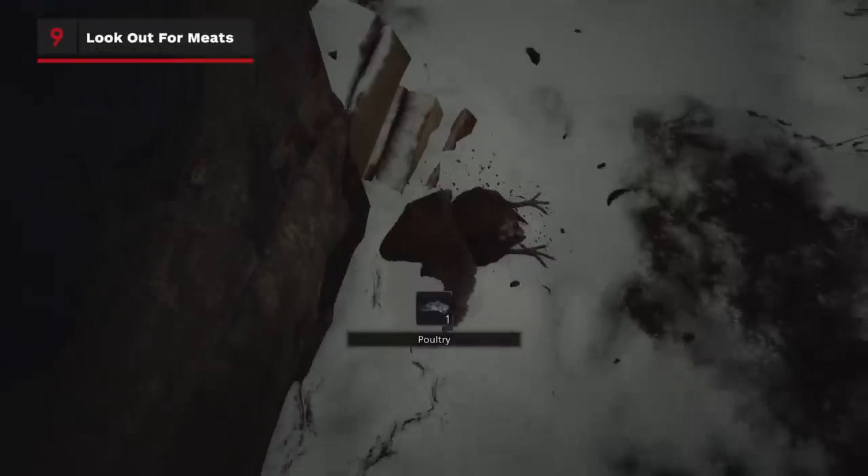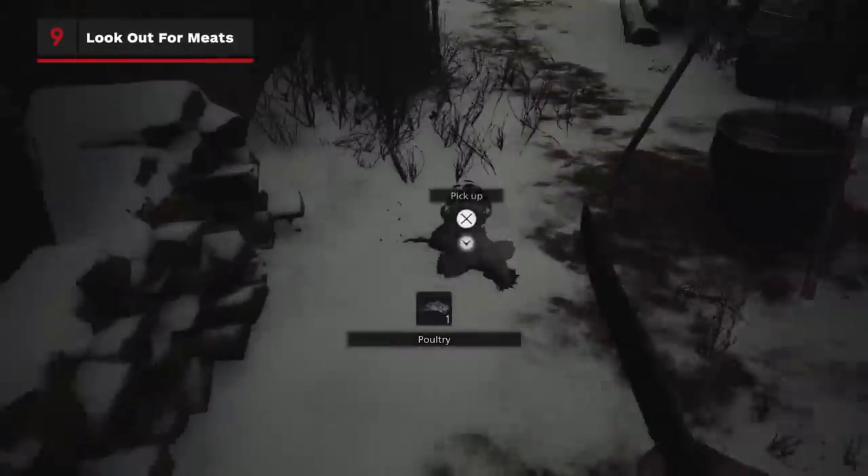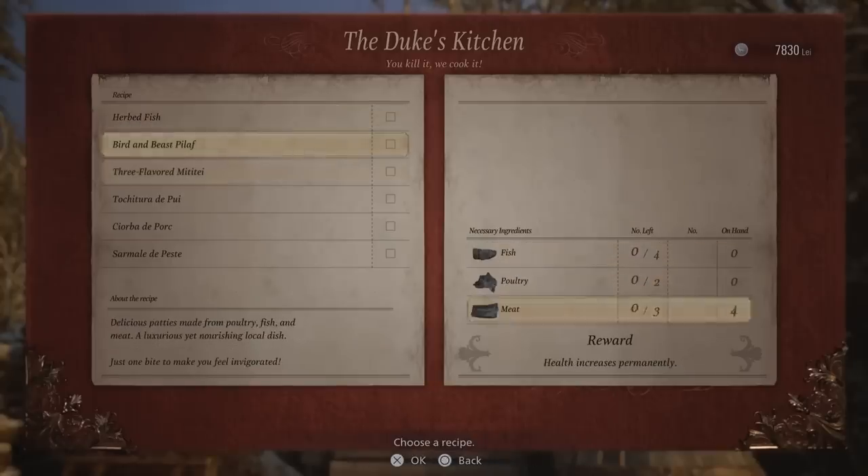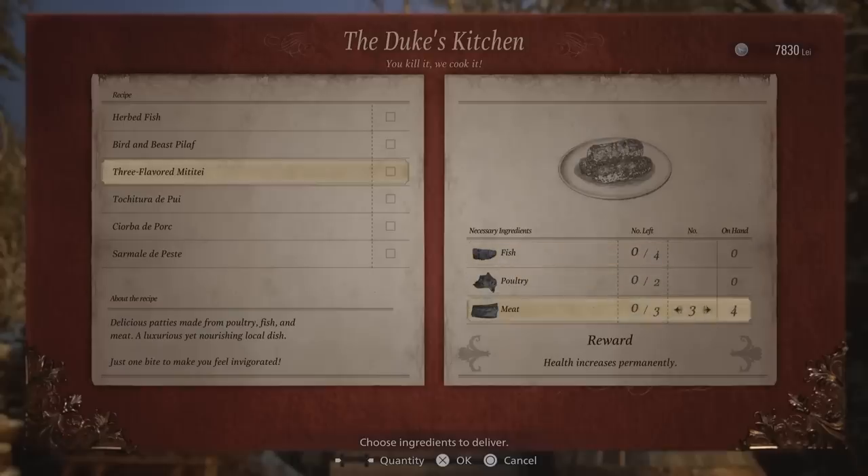One thing that does take up inventory space is animal and fish meat, which you can start harvesting a little ways into the game. You can unlock permanent upgrades from the Duke with enough ingredients, but the good news is he doesn't need all the ingredients at once, so offload your meats to him often to free up room.